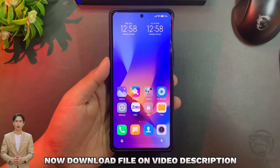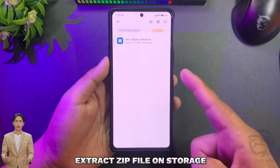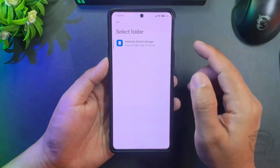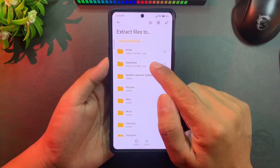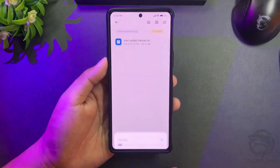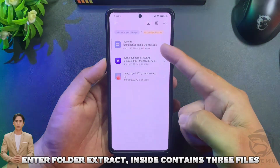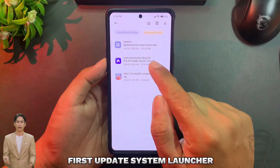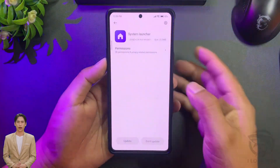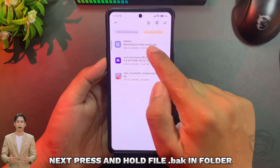Now download the file from the video description. Extract the zip file to your storage. Enter the folder — the extracted contents contain three files. The first is the update for System Launcher.